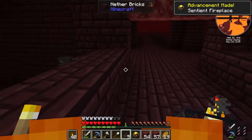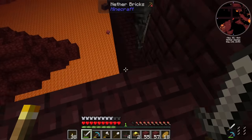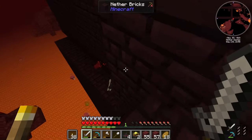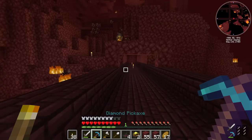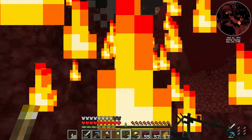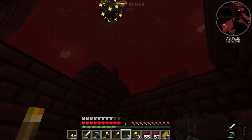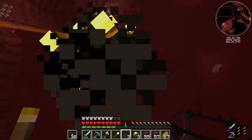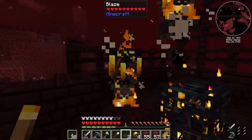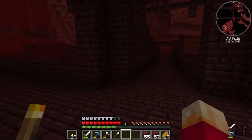Got one. Fire. Two. There's a blaze behind me - how did you get over there? Come here. Got another one. There's another one over there - come here. Thank you. I just need two more. Come on, little spawner, spawn me a couple more. There we go - one, two. We now have a whole bunch of blaze things.